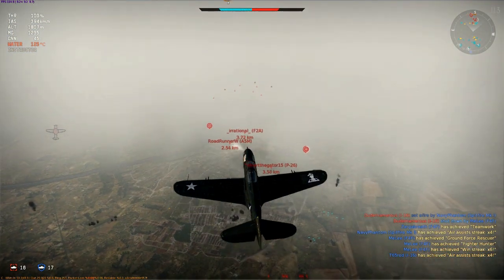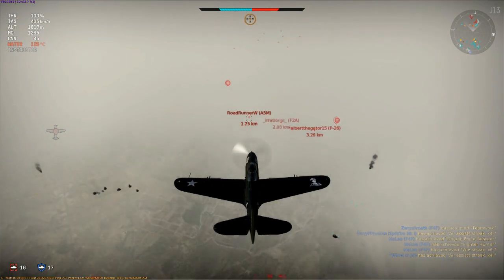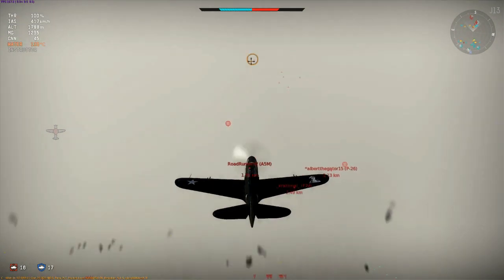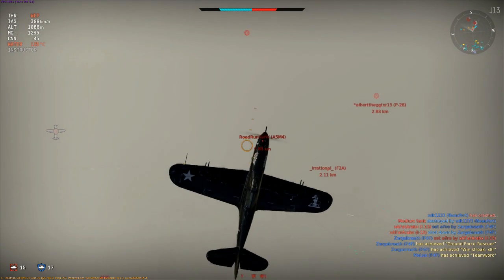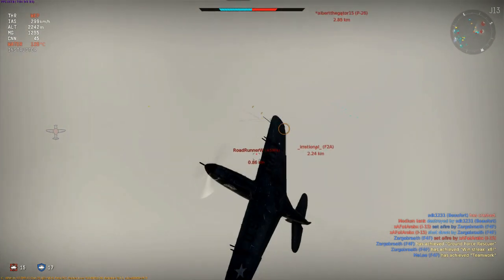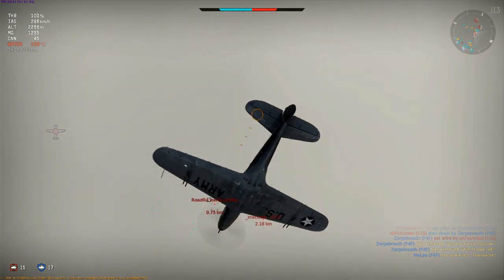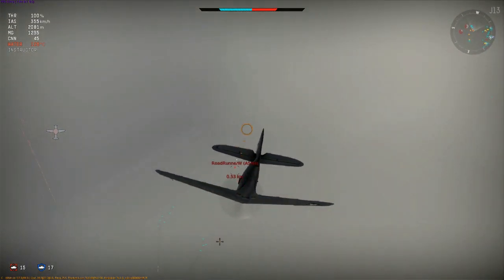Here's a tactic I often use to get people to climb up to me. I dive down a little, fly directly toward their spawn so I'm the first enemy they see, then watch for someone taking the bait. As soon as they do I climb hard, wait for them to stall, and then pounce. In this case the cloud made that pouncing rather dangerous and I was lucky not to lose a wing.